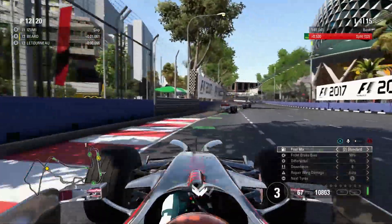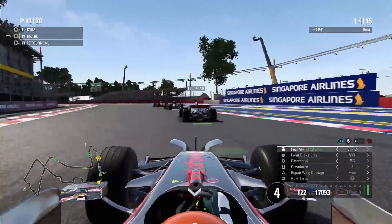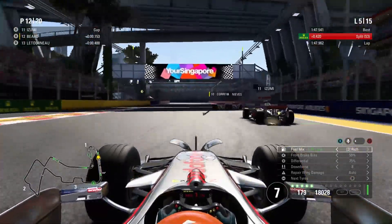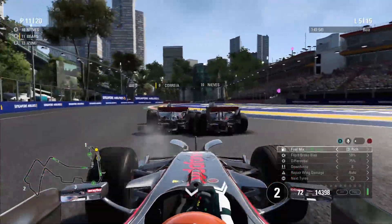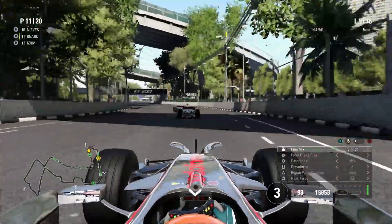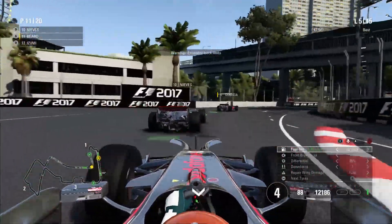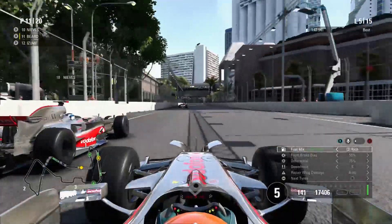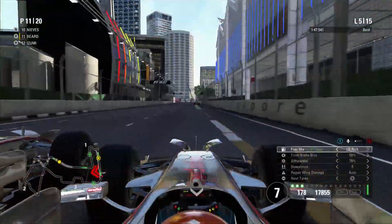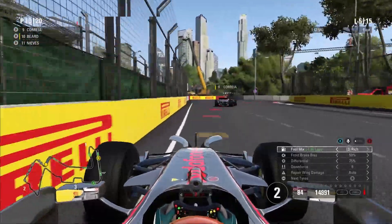Next on the hit list is Izumi — the Japanese driver in this Grand Prix. As we come to the end of lap four the timing screens are alight with purple times. We get a good run on Izumi, dive down the inside, lose the back end massively through the corner but hold on — up into P11. Next is Nevis in P10. We stretch the gears as far as possible, he gives me the squeeze nearly into the wall, but we brake as late as possible and go right around his outside — up into P10.